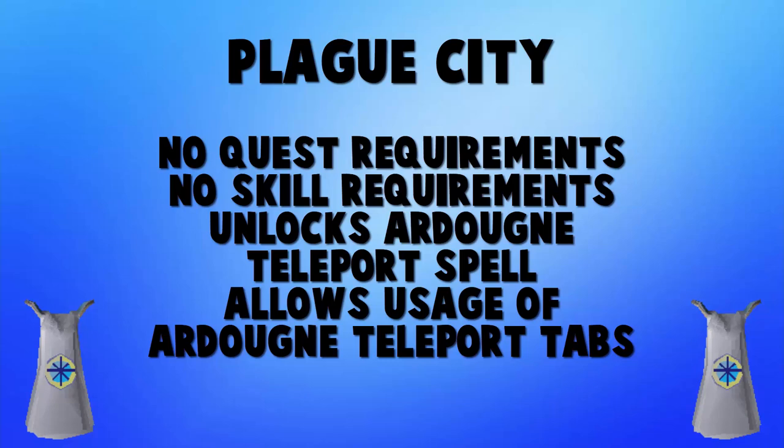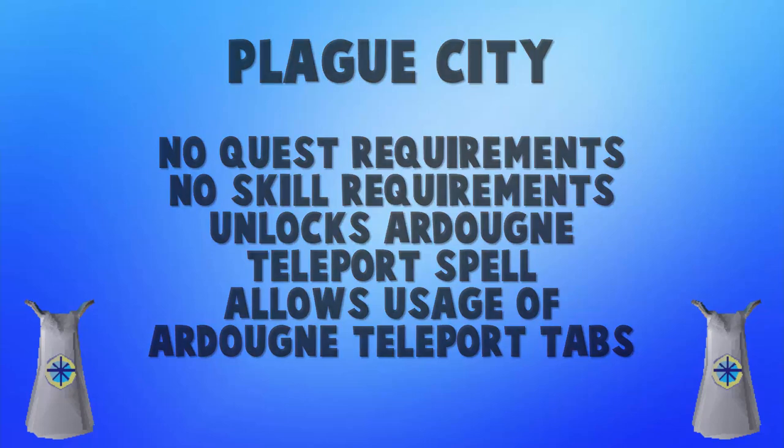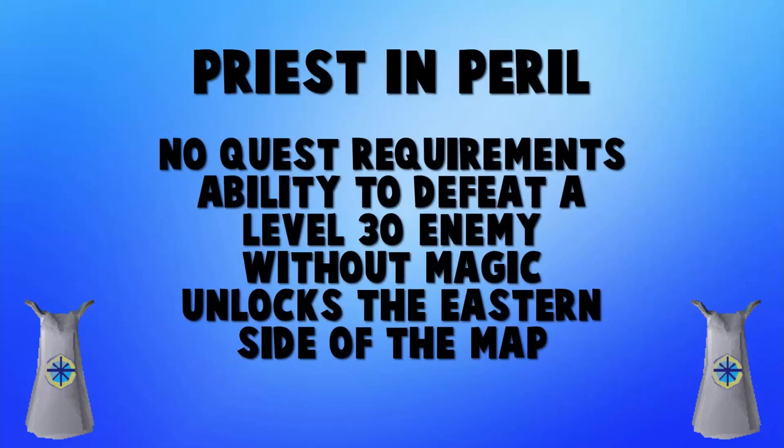The next quest is Plague City — again, no quest requirements and no skill requirements. It's not as big a reward as the Waterfall Quest, but it unlocks the ability to use the Ardougne teleport. If you're doing this quest early on you probably won't have 51 Magic to use that spell, but it also unlocks Ardougne teleport tablets which you can buy off the Grand Exchange — very handy for getting to the western side of the map.